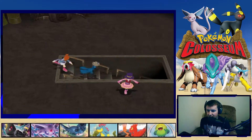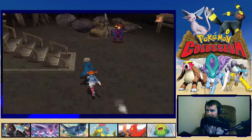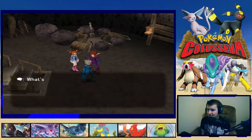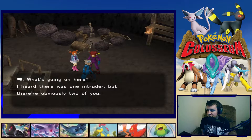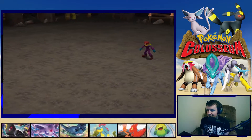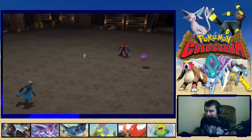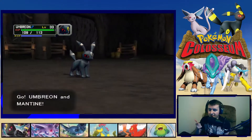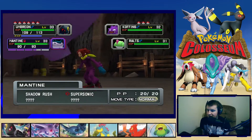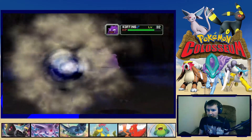Yep, there's another trainer down here. Let's explore a bit first — nothing up here. We run into Chaser Maaz who confronts us: 'I heard there was one intruder, but there's obviously two of you!' He sends out Koffing and Ralts. Bite is super effective on Ralts. Mantine learned Super Sonic! Let's Shadow Rush into that Koffing and hopefully get rid of it.